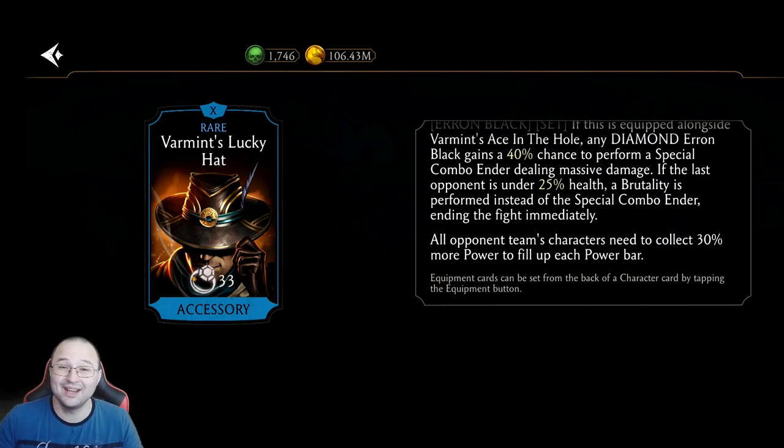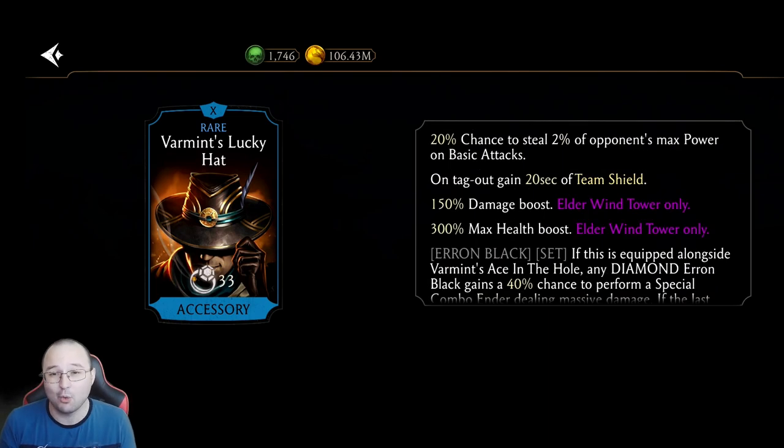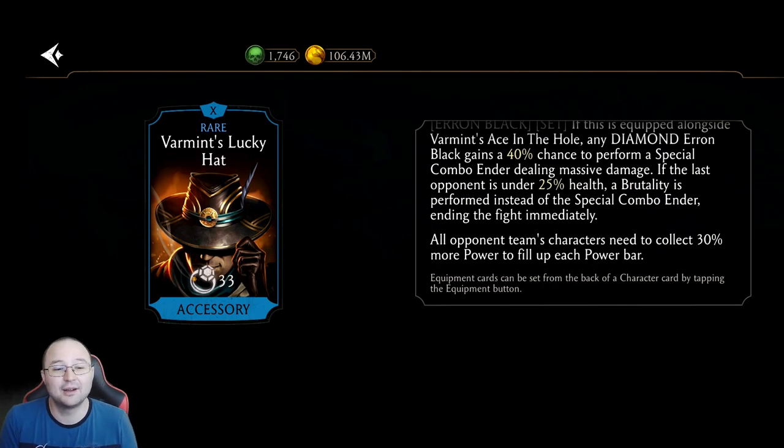The same applies to special 2 — if they have special 2 ready and they attack, their power bar gets adjusted and now they have 1.2 bars of power, so they cannot do special 2. If they have one bar of power to do special 1 and they tag in, this gets adjusted and they have 0.7 bars of power, so they cannot do special 1. This particular piece makes sure you can snare people with basic attacks — which is huge — give this to great fighters such as MK11 Scorpion and you're good to go. It gives you team shield for 20 seconds and protects you from X-ray team stuff even if this is not on your active fighter. Absolutely busted — and once again, this comes from towers.